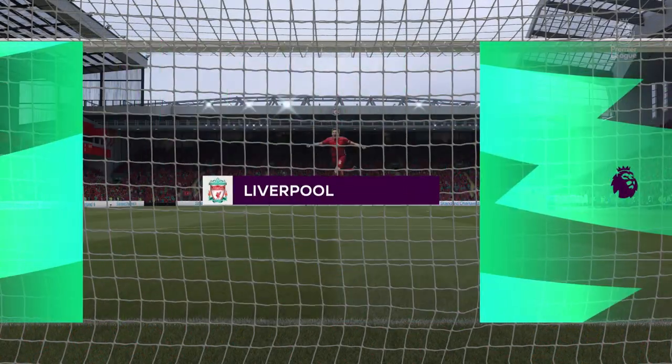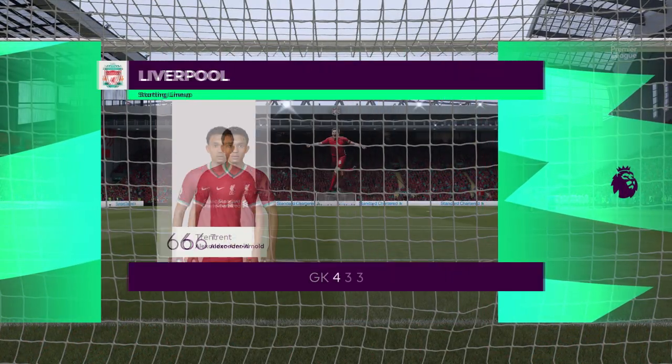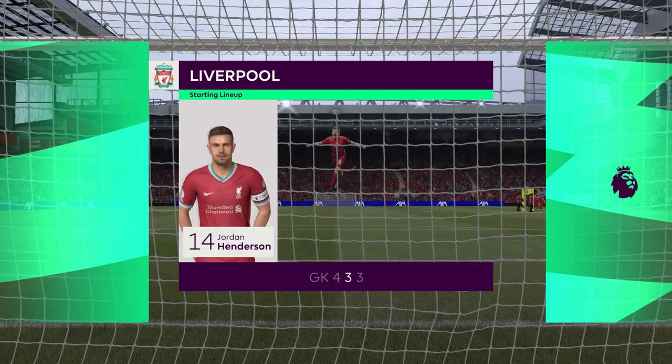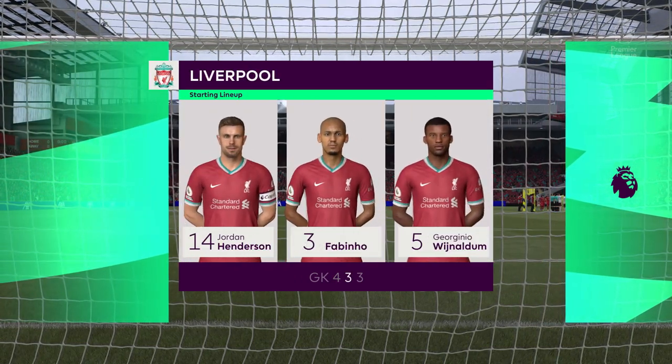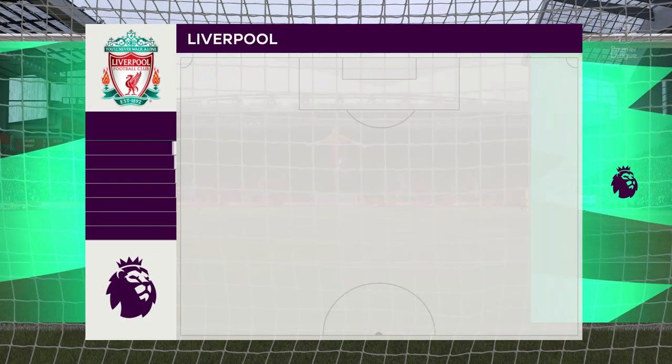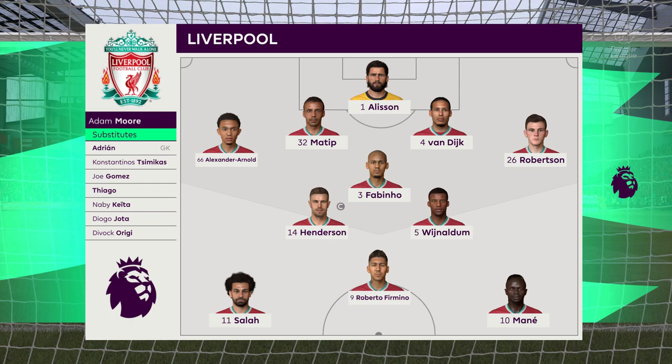Let's take a look at the Liverpool starting 11. Alisson gets the goal. Joel Matip plays alongside Virgil van Dijk in central defence. Mohamed Salah plays with Sadio Mane out wide. And the idea is to have just the one striker up there trying to pose problems for the opposition.